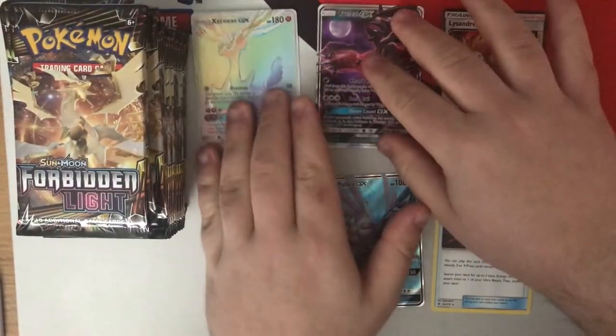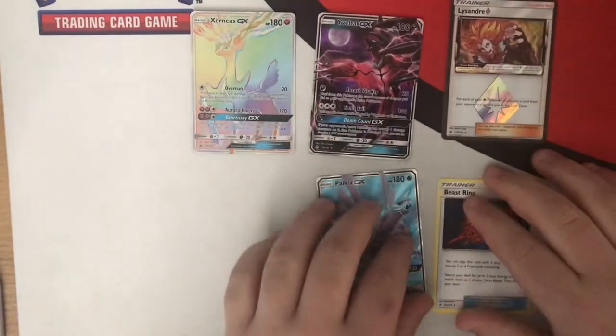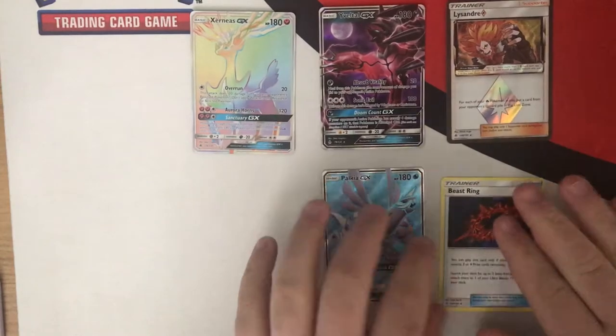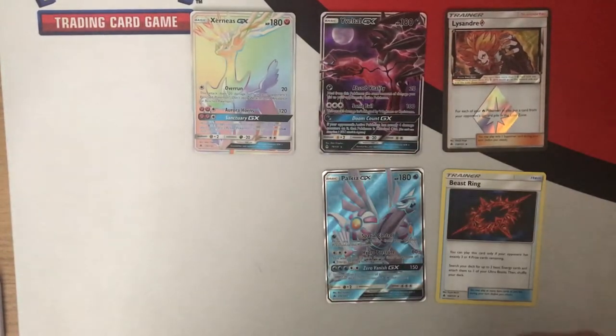And that's us now halfway through. Our pulls from the first half have been pretty decent — Full Art, Rainbow, Half Art GX's, Lysander Prism and Beast Ring being the pick of the bunch. But I'm pretty happy with that. I'll take that.